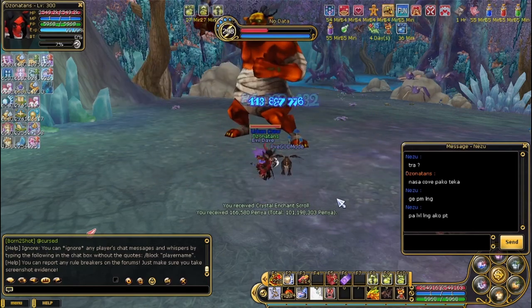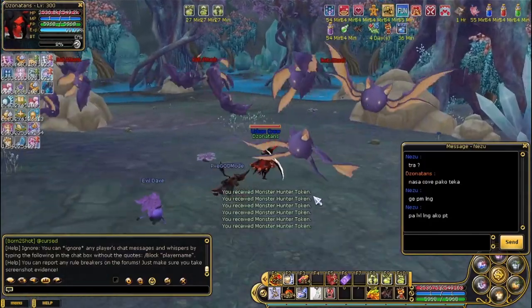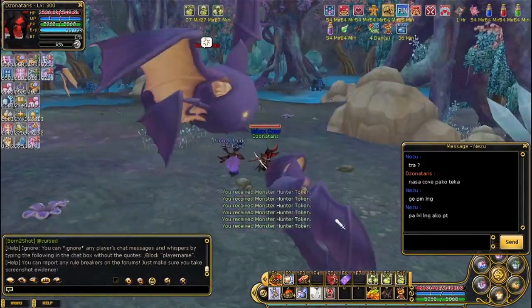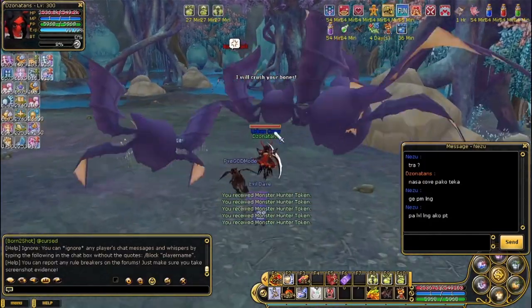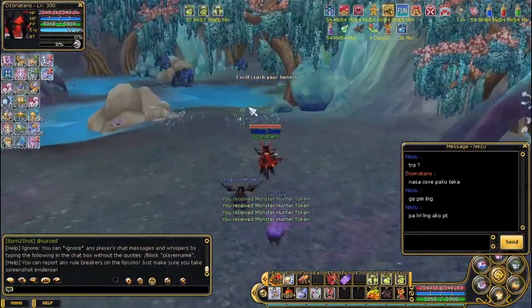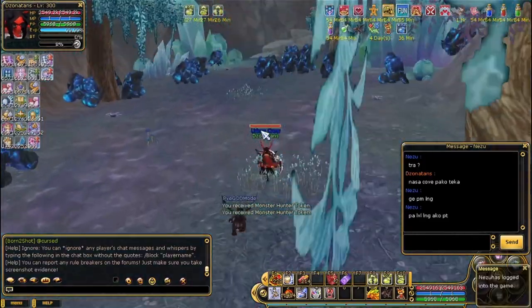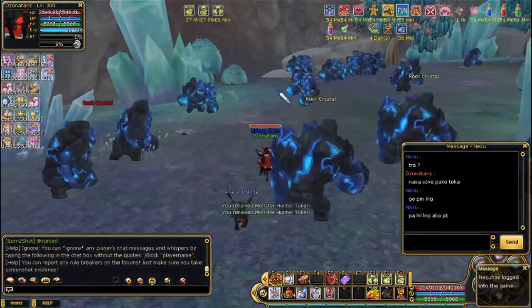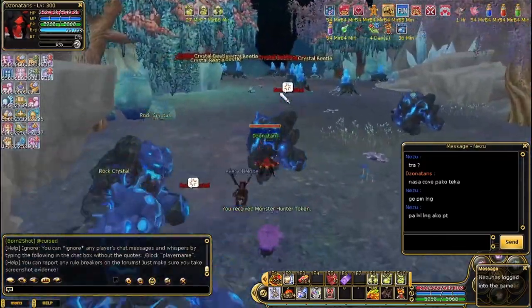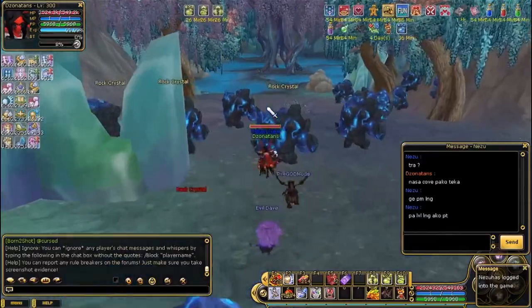I recommend that if you go probe, you do full prems. Right now I'm not on full prem because I'm missing some, I'll probably hunt them later on. So far it's not that bad. Now we killed the third boss and we're going to the main boss — the Main Cove boss. Normally the Cove boss drops Crystal transmute stuff.